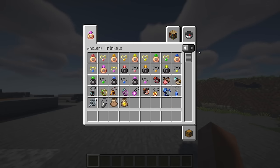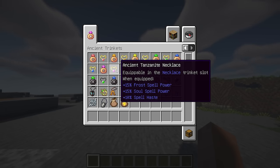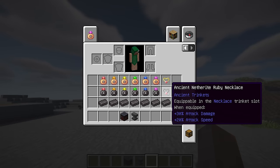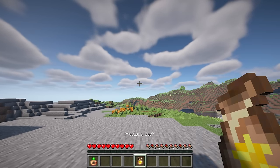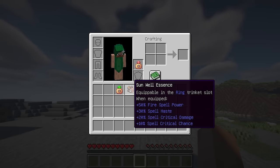This mod adds more than 35 trinkets that you can find in dungeon chests all over the world; each trinket grants a different combat-related bonus. Additionally, you can upgrade the Precio's Ring and Necklace with two netherite ingots to double the strength of the buff given. In most dungeons, you can also find Precio's Sacks that when opened will give you an incredibly powerful ring or necklace.